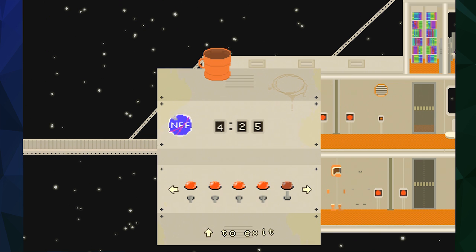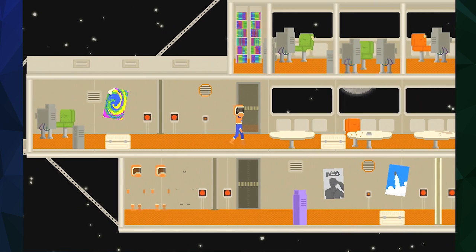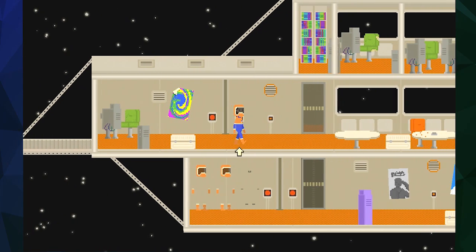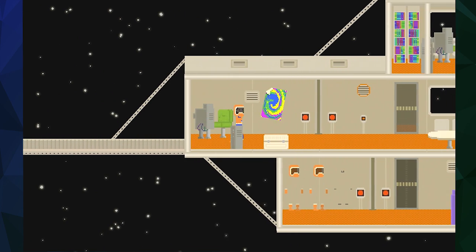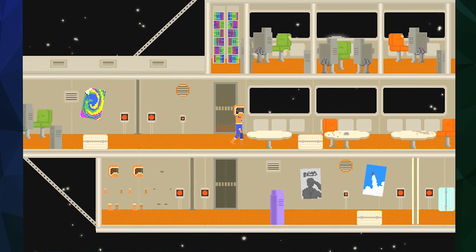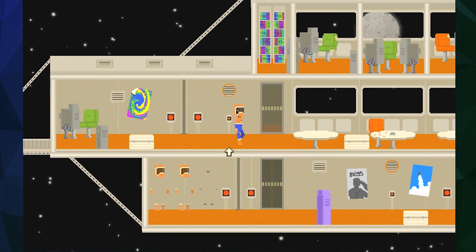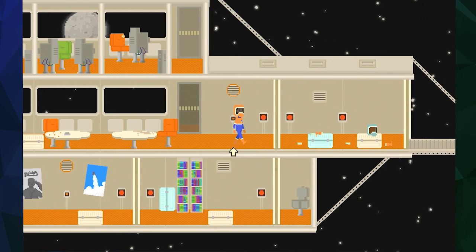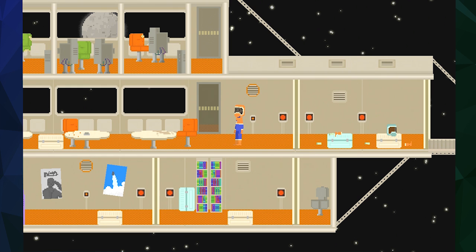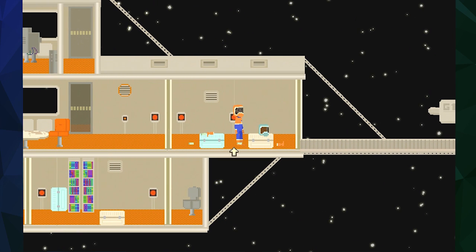We've got to align it to 4.25 — what if I put it to 5.25? There's Mr. Planet — oh, bye Mr. Planet. I guess that's too far off. I'll put it back to 4.25. It's pretty swell that you can actually see the alignment of the planet in the windows. I almost think it would be cooler if instead of jiggling with that machine you could use window alignment. Alright, we've got that aligned. Can't shoot yet — need to load the targeting array missiles.